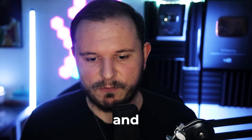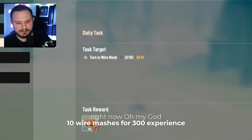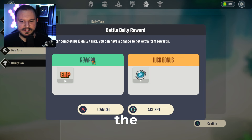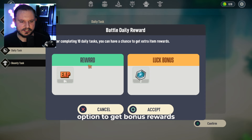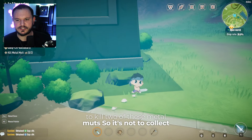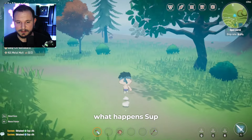I'm going to do experience tasks right now. 10 wire meshes for 300 experience — that's great experience, but to get 10 of these, ain't nobody got time for that. After completing 10 daily tasks, you have the option to get bonus rewards such as luck and experience. We just need to kill two of these metal mutts — not to collect their drops, which don't have a good drop rate, just to eliminate them. That should be pretty simple.